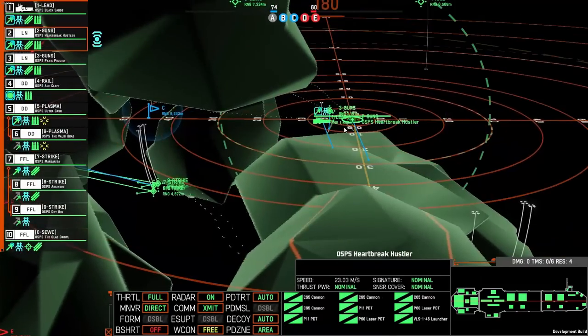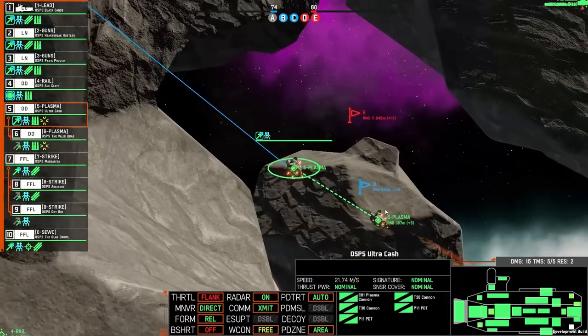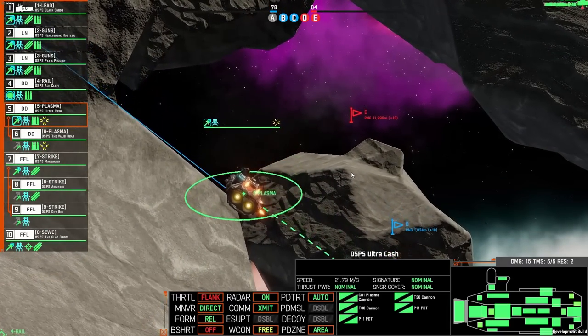In this devlog, we're going to talk about some changes to existing mechanics that we've been experimenting with on our secret OSP testing branch, and then we're going to go over the full suite of OSP weapons that are now rigged up and in the game. So first, let's talk about railguns.